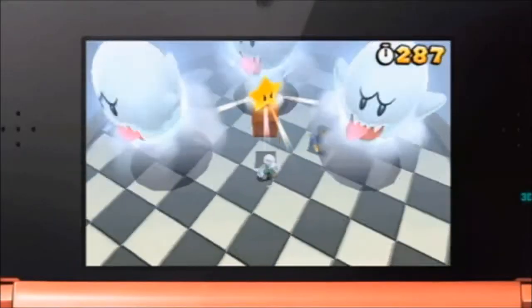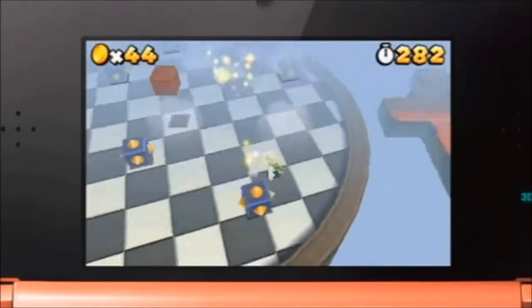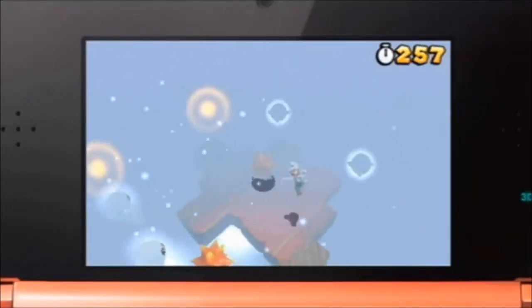Hit the question block at the center for a star and jump to the next moving platform. The best way to get through here is to jump into the circle of Pipas and over the spiky plants. Don't run or stand still.